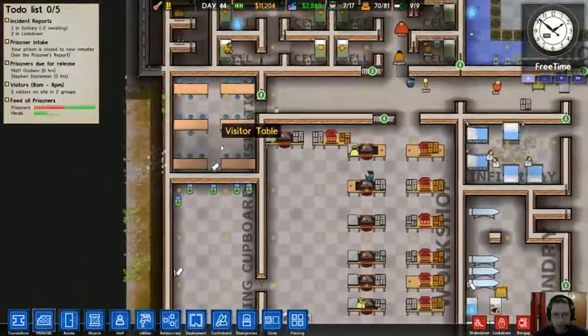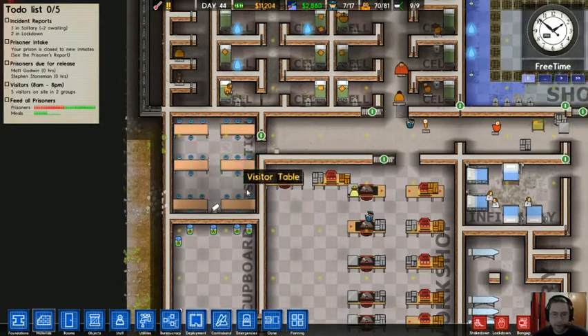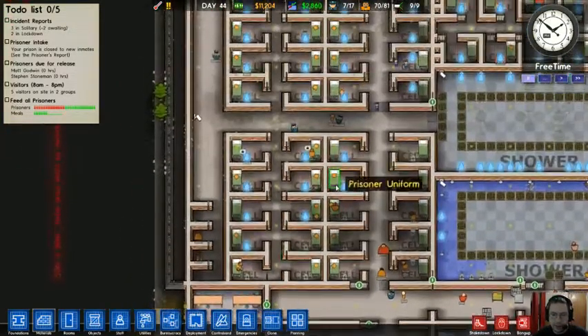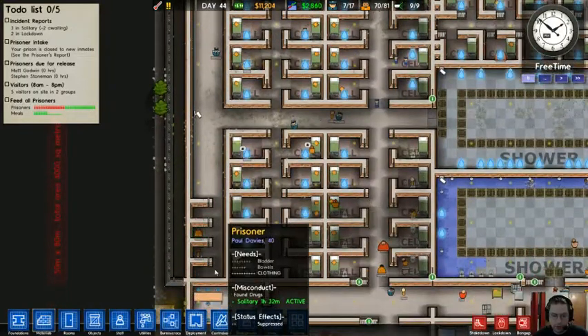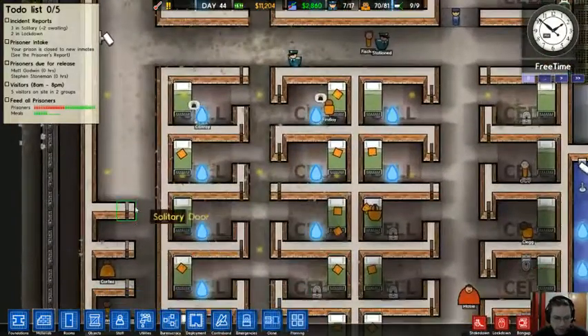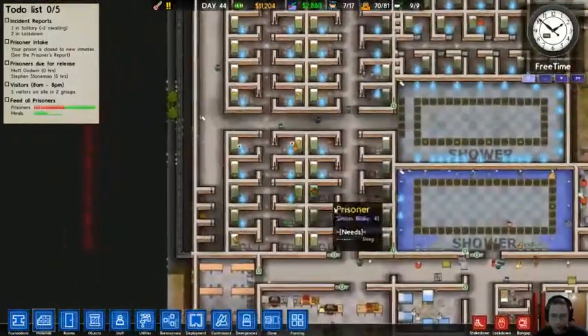This is the visitor's room — people kind of visit. Family needs, kind of a thing. Cell block B is pretty big. More prisoners, more solitary confinement units over here. These have proper solitary doors — the other ones just had jail doors, but it works just fine.